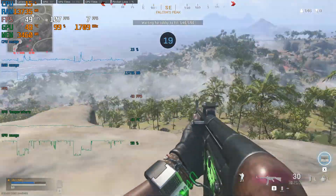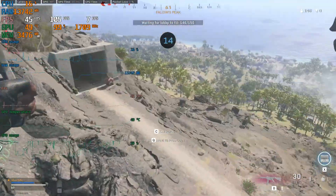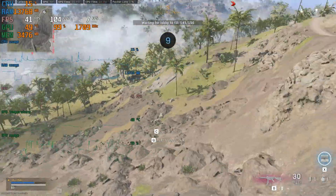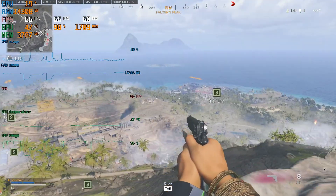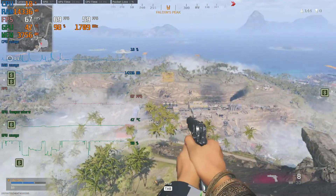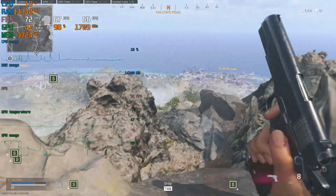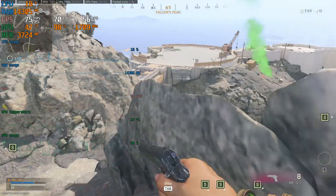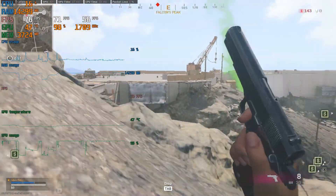I also wanted to test if we could render at 1080p with all settings at the lowest possible, and we were just getting around 40fps — so I skipped that. I went back to resolution scaling at 66 and set all the settings down to the lowest. There are slightly worse textures; the stones here look a little bit worse and anti-aliasing is completely off.